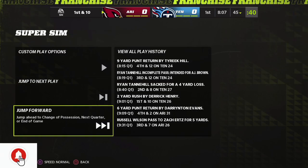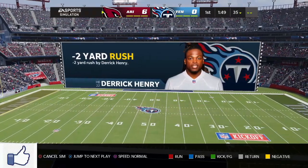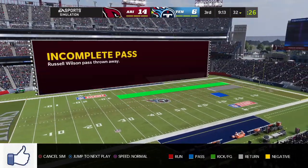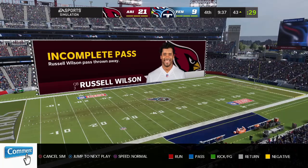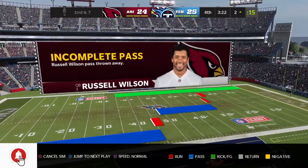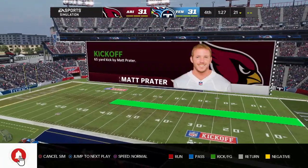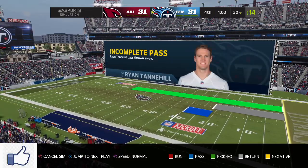We're going to go ahead and sim the rest. It's zero to zero. Arizona gets a touchdown, stops the Titans, then gets back-to-back field goals. In the second quarter, Arizona gets another touchdown — up now 14-6. Third quarter, Tennessee gets another field goal and Arizona gets another touchdown — up 21-9. Fourth quarter, Tennessee strikes back. Then it's 24-21. Arizona drives and ties it at 24. Tennessee scores — 31-24. Arizona drives again and ties it at 31. With two minutes to go, Tennessee is driving.